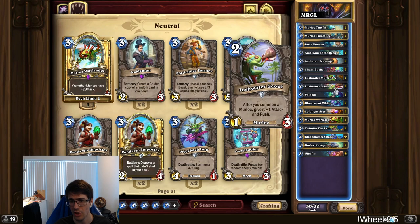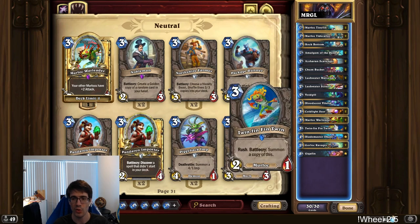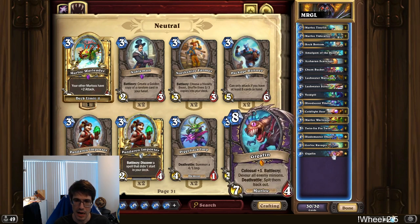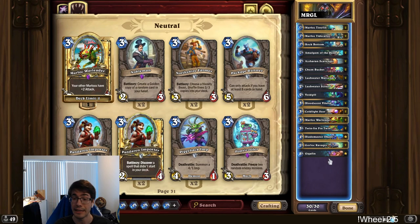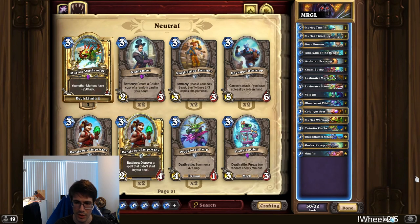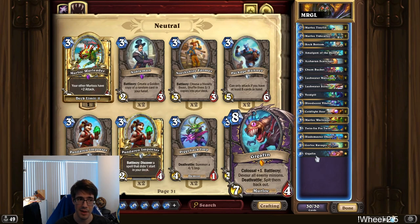You do have some reactive stuff in this deck. You have Lushwater Scout, which gives you a way to fight for the board if you've lost it. You also have Twinfin Fintwins, which can rush and help you fight for board. You have Ravager for refill. I wasn't sure about Gigafin, but I included it and it seems kind of okay right now. It's also good if you have a slower start where you need time to get your Murlocs bigger, and then you can flip the game around with the Gigafin, which is actually very good against some of the matchups in the meta right now.